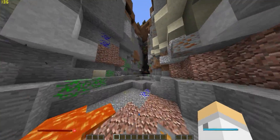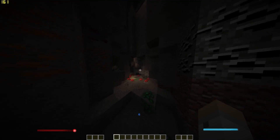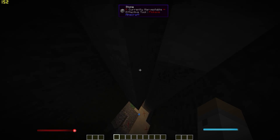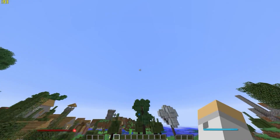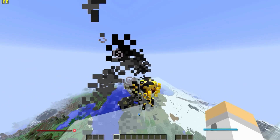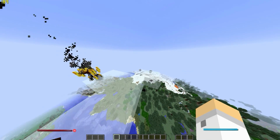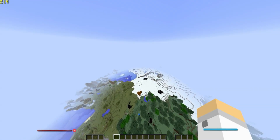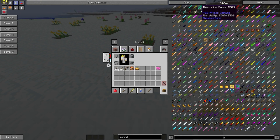I'd be here all day going through everything — this is just nuts, the amount of stuff. Going back outside, you'll see little clouds in the air — those are Inventory Pets. If you find these little guys, they give you little effects if you keep them in your inventory. There's also a pretty gnarly ravine down there. The amount of stuff is just crazy — just look at the swords alone.